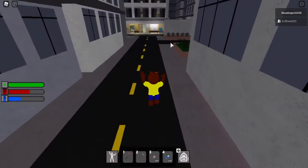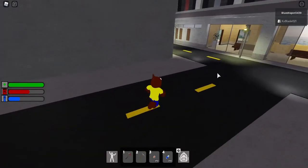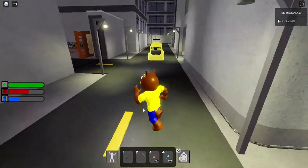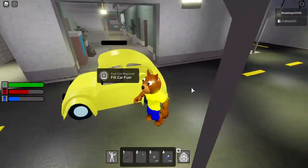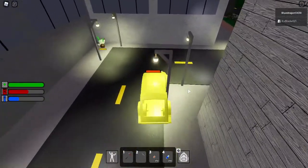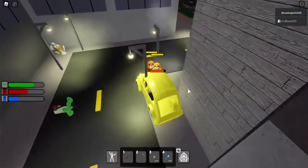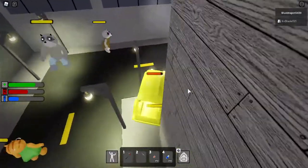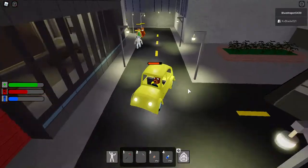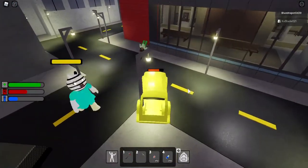Now we're going to check out the new update, which features cars and fuel. It also increased the level cap for store unlocks. You can find all ammo types around the map or at the store. Now, we have a fuel can here, which is similar to the one in Piggy Build Mode, and right around this corner there's a car. You can put the fuel in the car - you can also buy fuel at the store or find it around the map like any other item.